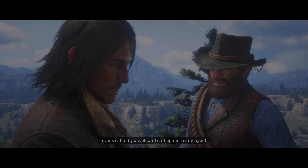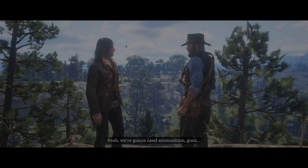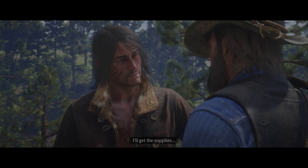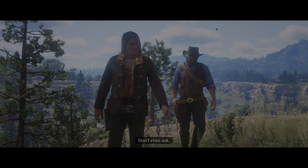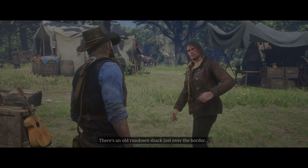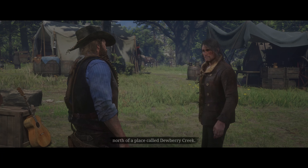Shut up. You might be the first bastard to ever have half his brains eaten by a wolf and end up more intelligent. So we're doing it? Yeah, we're gonna need ammunition, guns, something real frightening, and some dynamite to open up the train. I'll get the supplies — gotta head into town for Abigail anyway. Don't even ask. You go find us an oil wagon. I know just the place — they're always heading into that refinery. There's an old rundown shack just over the border, north of a place called Dewberry Creek. Leave it hidden somewhere near there.